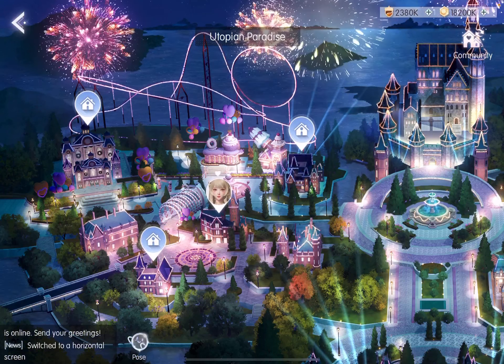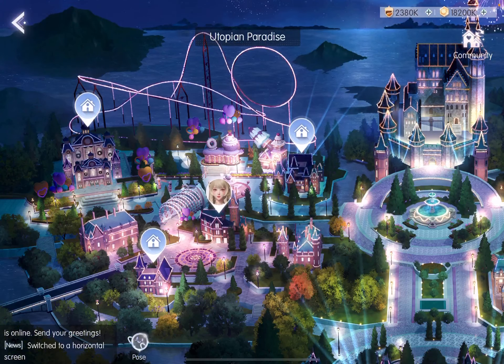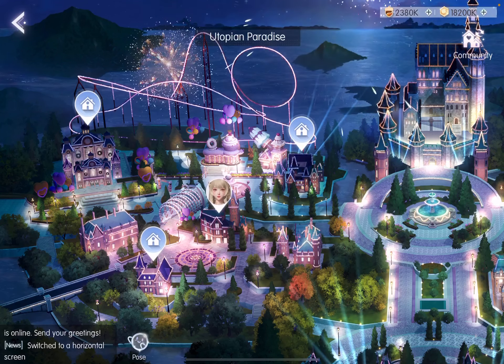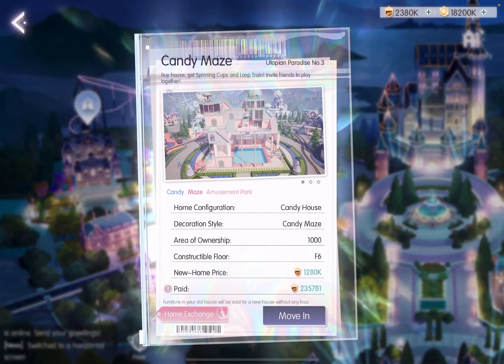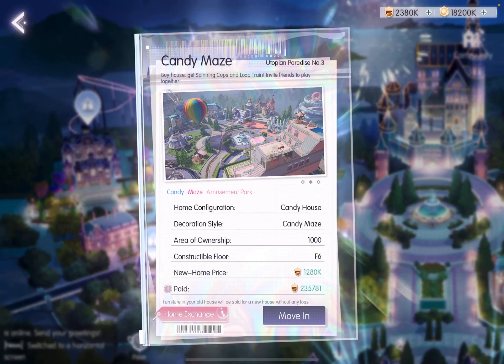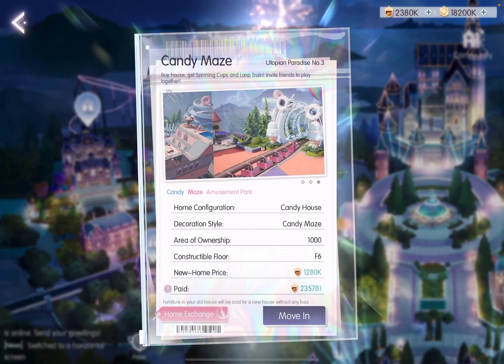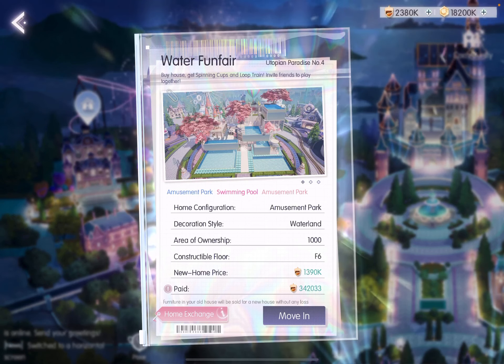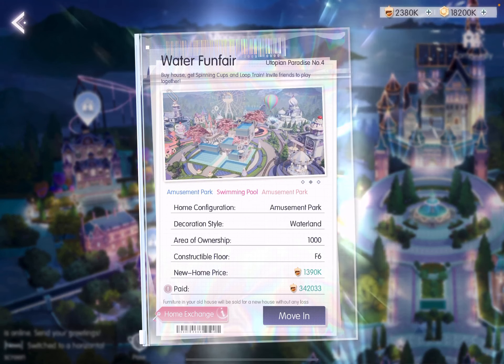Let's move on to houses three and four. They also share the same environment. For houses three to six, they all come with spinning cups and the train. House number three is Candy Maze — it costs 1,280,000 chestnuts. House number four is Water Fun Fair, and it features a large swimming pool.